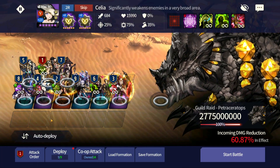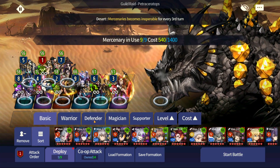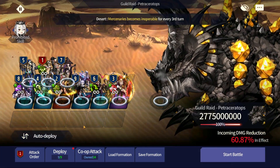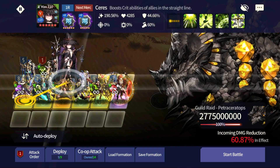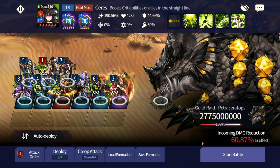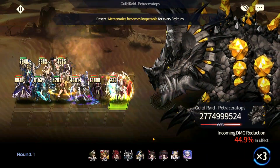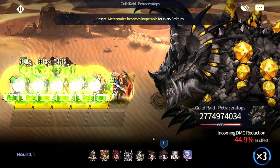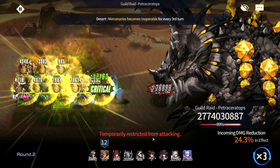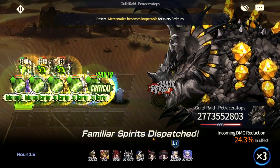Let me show you a different strat in case you don't have Celia — she's a mileage-only unit, so you'd want to build her. You can replace her with two units; number one option is Diomaron. Ceres is pretty much not a must, but she does boost damage a lot since she gives so much crit rate and crit damage to everyone. Let's try replacing Celia with Diomaron at number four. My Diomaron is plus 10, but you don't need plus 10 — you just want that Decomposition going to take the boss down a couple of turns.